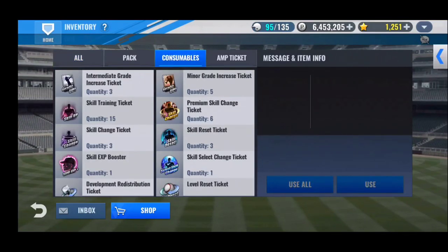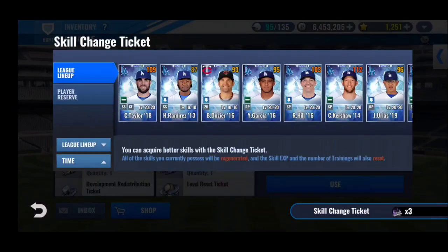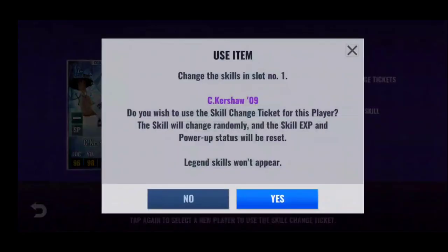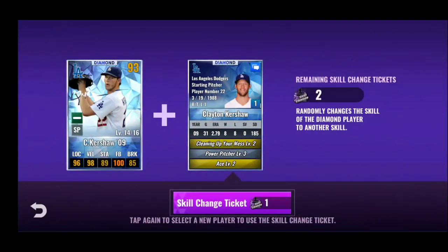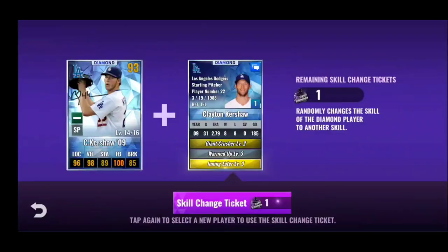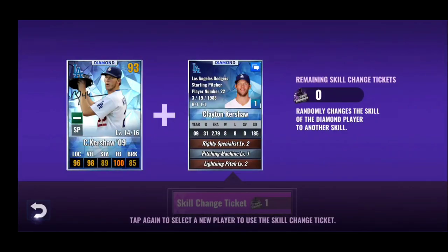One more thing — I only have three skill change tickets, so I'm going to do Kershaw. I really want to get into the SIG packs, but I have to get good skills on Kershaw first. Mess. Ace — so close. Come on, come on, come on. No, that's not going to work. One more try and it's nothing. Man, that sucks.